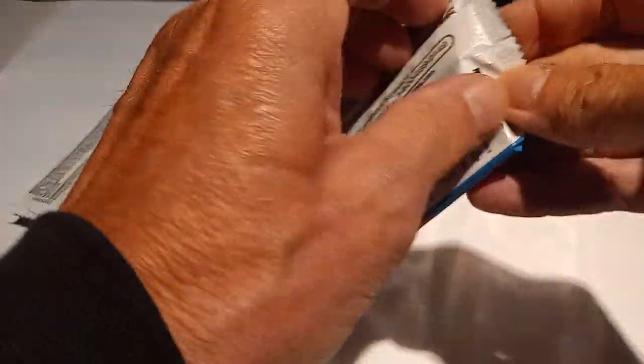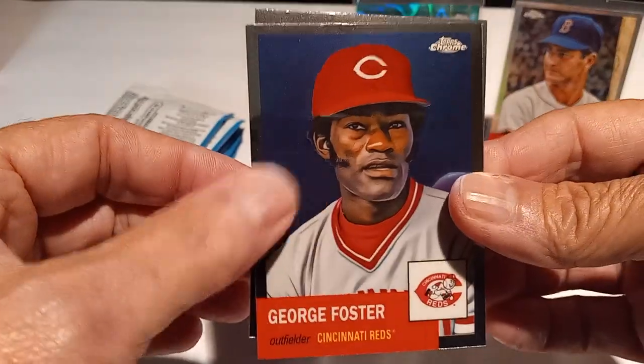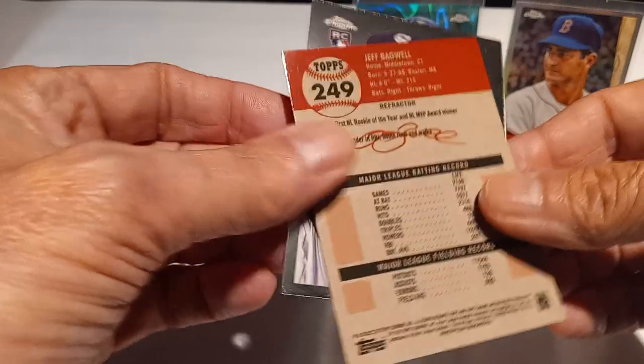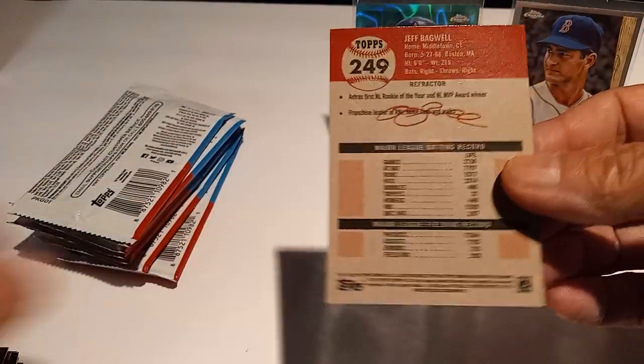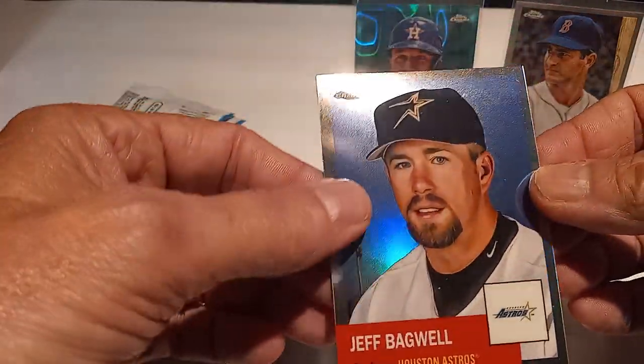Second blaster — another eight packs! George Foster, Paul Molitor, Jake Berger rookie (he's been hot for the Marlins), and Jeff Bagwell on a refractor.